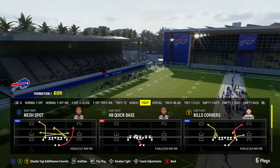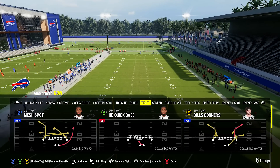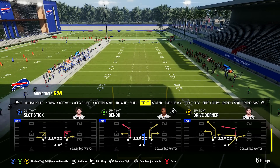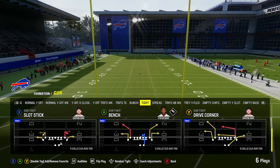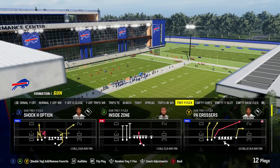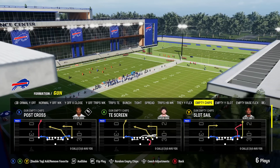Then you've got gun tight, which has been removed from a lot of playbooks this year. There's not a ton of playbooks with the standard gun tight or the gun tight offset tight end, but the Bills playbook is one of the few. If you like gun tight, you have that, plus bunch, trips tight end, and Y off trips — a lot of good stuff in this playbook. You've also got spread and a bunch of empty sets if you like to spread the defense out.